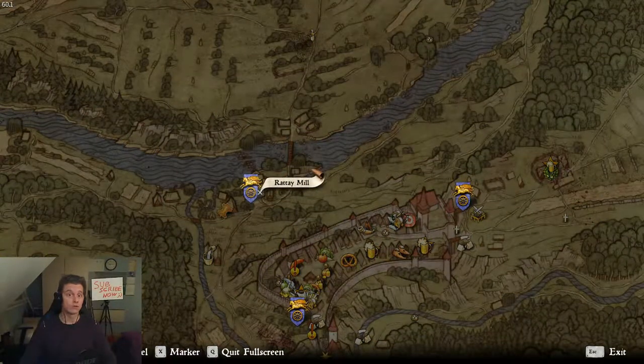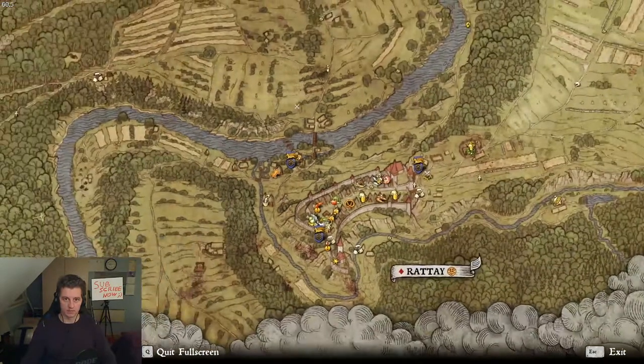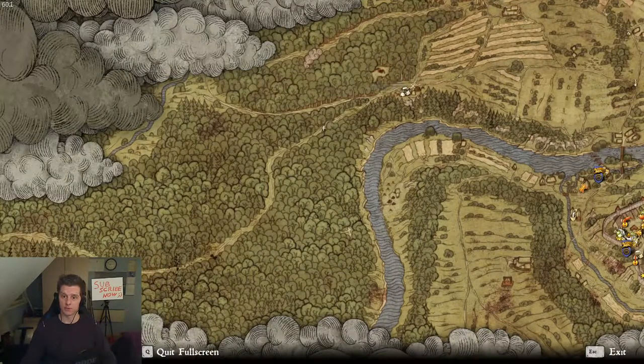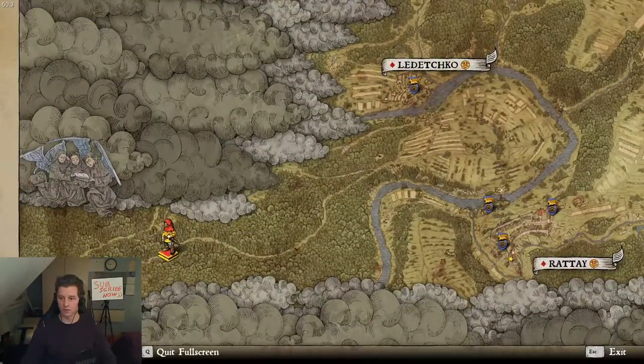When you come from the mill, do not forget to get a torch. Over these bridges, go straight, straight, straight. Under the shrine, left, long left - there is a camp. You go past the camp to the town road, not up - down. Go, go, go - it's a really long way.